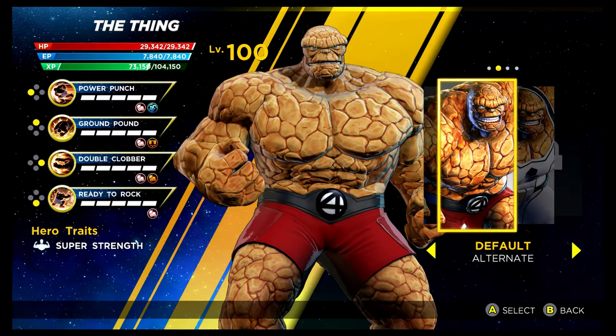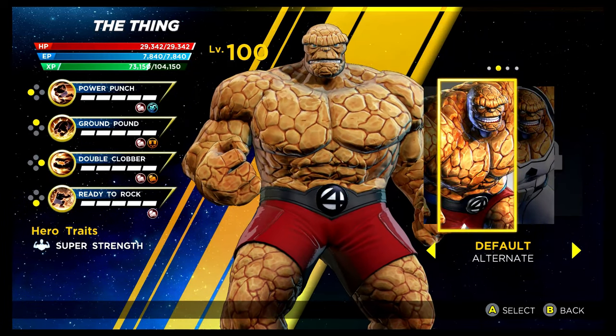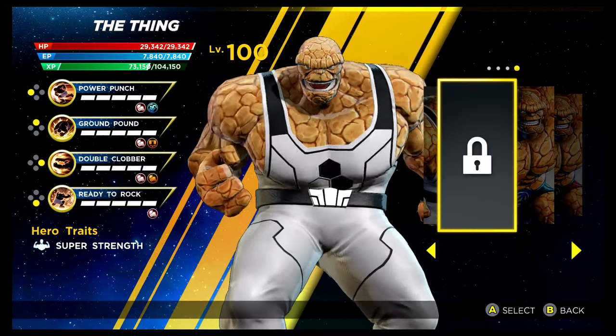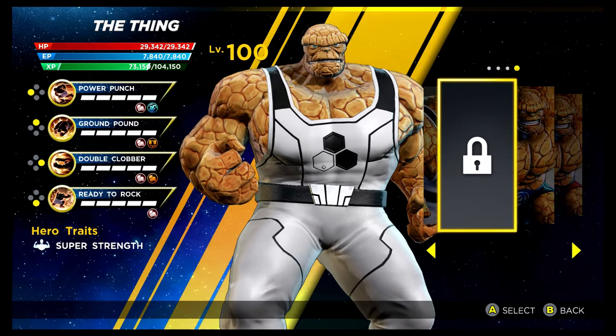We're getting there then — we have our final Fantastic Four character, The Thing. The red recolouring is unlocked via the Shadow of Doom story mode on Superior difficulty. Then we have the Future Foundation costume, unlocked via the Shadow of Doom gauntlet. And then finally, once again for another Fantastic Four character, there is a mystery potential costume slot for the future.